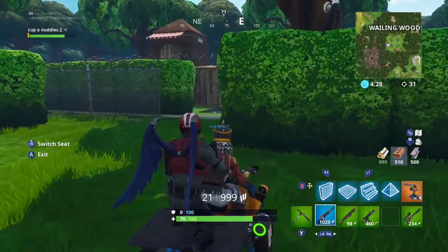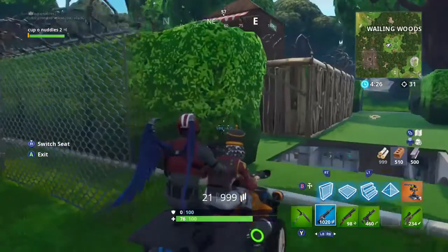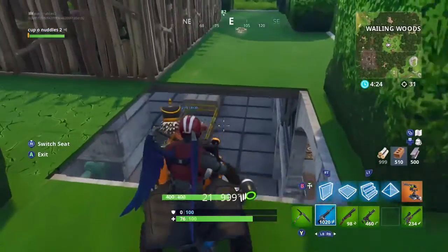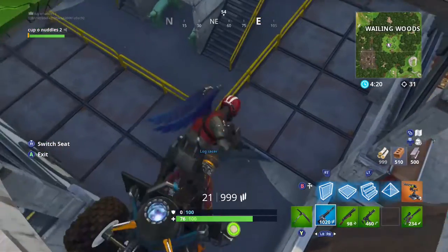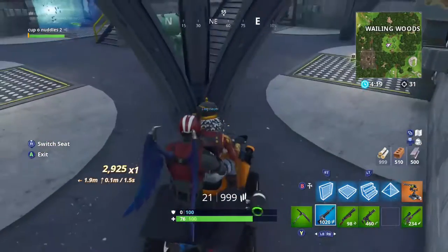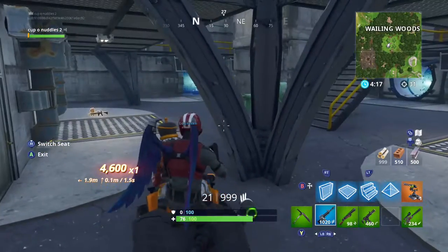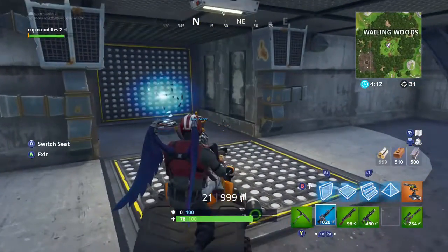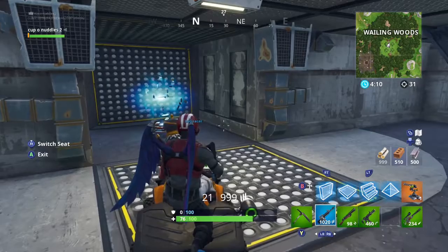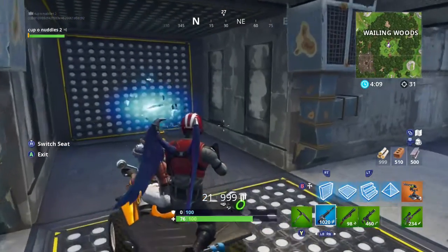Then you'll want to go to Wailing Woods, and you'll want to surpass all of these bushes and stuff right there. You'll want to go down into the basement, then go over here and take the little — kind of like a rift, but it teleports you somewhere else. Kind of like this.